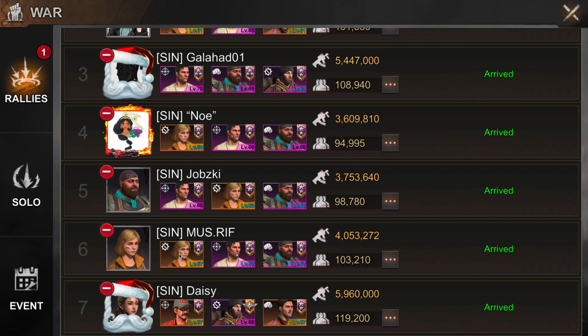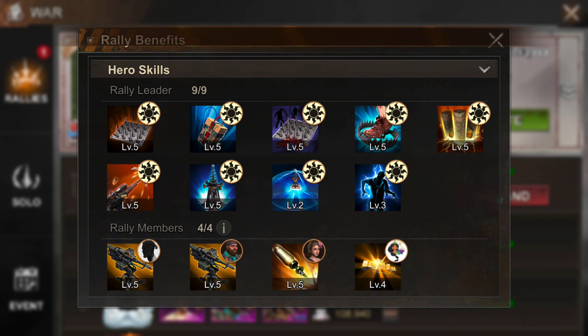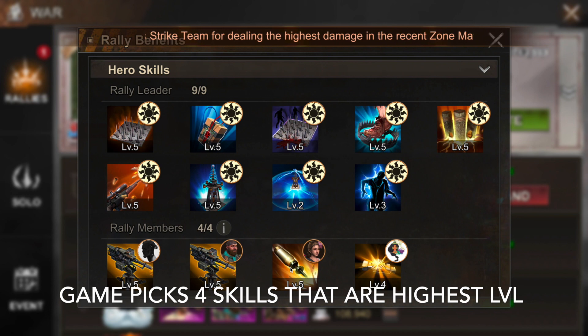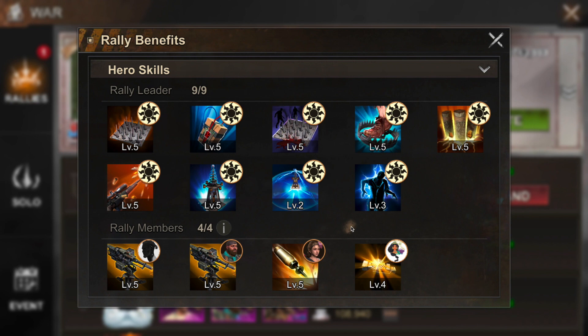The first skill of whatever hero you set as your leader is what actually gets added to the rally. Only the top four member skills will be counted — beyond four, it doesn't matter. The game calculates the top four by skill level, not damage directly. That's why rally leaders say to send Sarge — he adds 25 damage. With two Sarges, that's 50 extra damage. Sending Jeb, for example, only contributes around 30 damage gain — much less impactful.